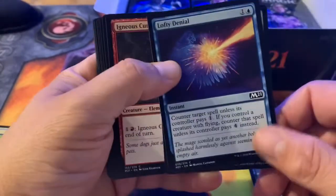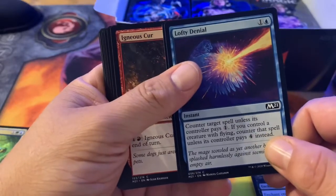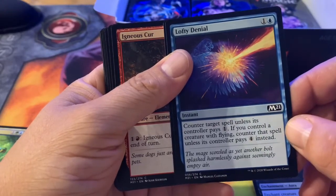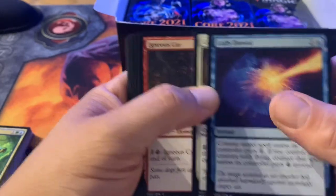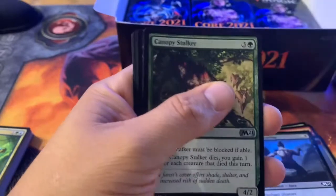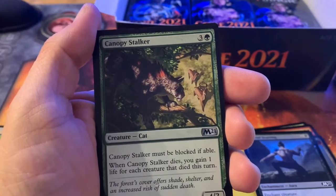So I want to talk about Lofty Denial for a minute. In one of my earlier videos I kind of skipped past it without realizing how good it actually is — especially in Standard. For one and a blue, counter target spell unless its controller pays one; but if you control a creature with flying, counter that spell unless its controller pays four instead. It's not bad at all. Canopy Stalker — for three and a green, must be blocked if able; when he dies, you gain one life for each creature that died this turn.